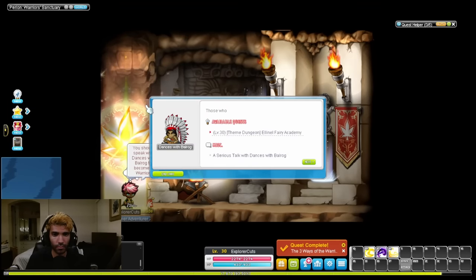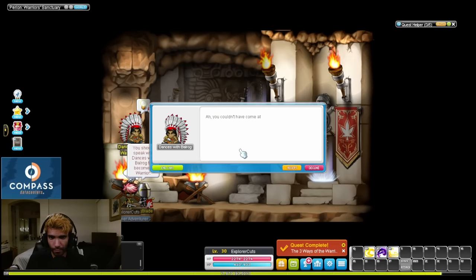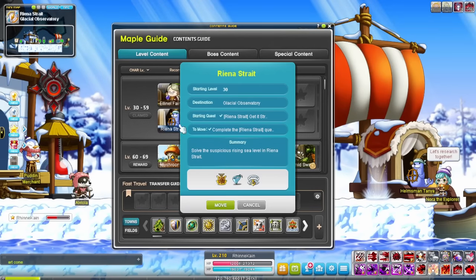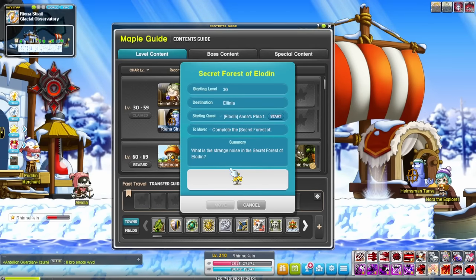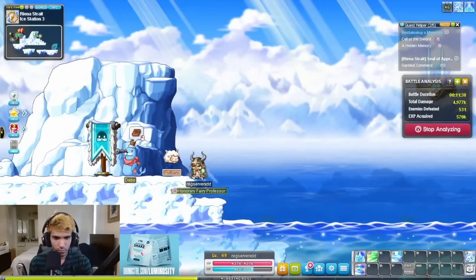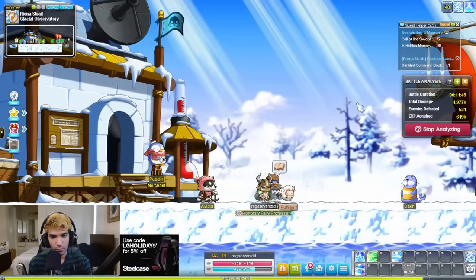From level 30 to 60, it's time for us to do Theme Dungeons. Theme Dungeons are by far the best EXP and can save you out on Starforcing until you get through them, saving you some extra time. Start out with Riena Strait so you can get some good accessories that you can Starforce, then personally I do Fairy Academy, then Gold Beach, then Elodin in that order depending on how much EXP I still need. The quests here are all very straightforward so you don't really need a guide for them. My only recommendation is make sure you make use of your Return to Town Scrolls and your Hyper Teleport Rocks to save time.